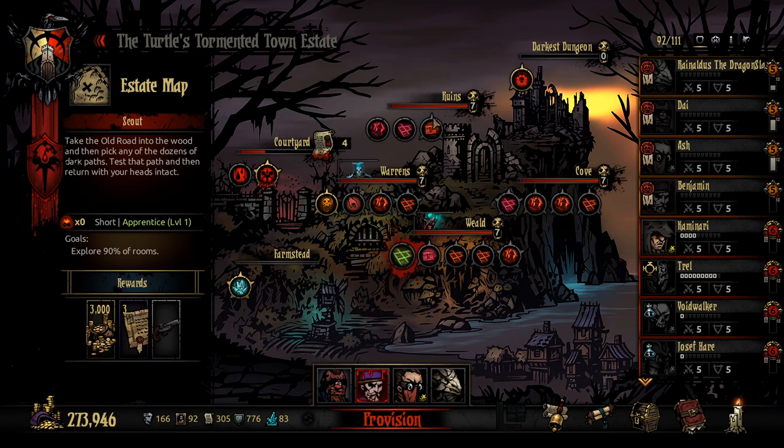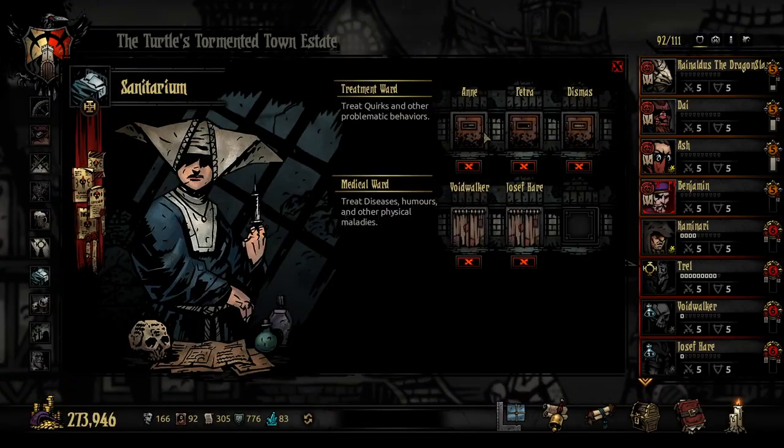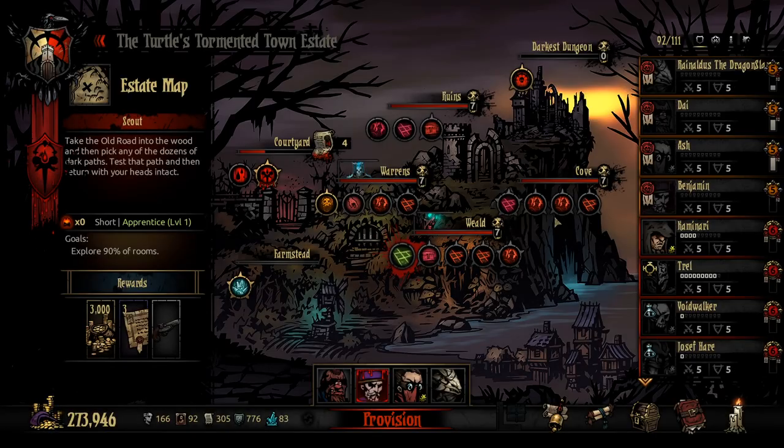Hello everybody and welcome back to Darkest Dungeon. We are here again within the Cursed Estate. I've already gone and put some more people into the sanitarium, got them locked away. Anna, Petra, and Dismas all having their quirks treated. It takes a while to decide and filter through different characters, so I thought I'd do that ahead of time.